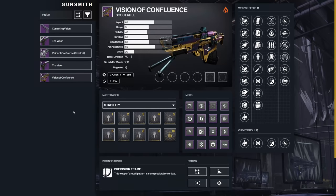Wow, I had a lot to say on that. Moving on — Vision of Confluence. I think we all know how I feel about scout rifles at this point, especially 180 RPMs, but I guess we'll talk about it. First column: Tunnel Vision, Wellspring, Surplus, Rewind Rounds, Killing Wind, Zen Moment.